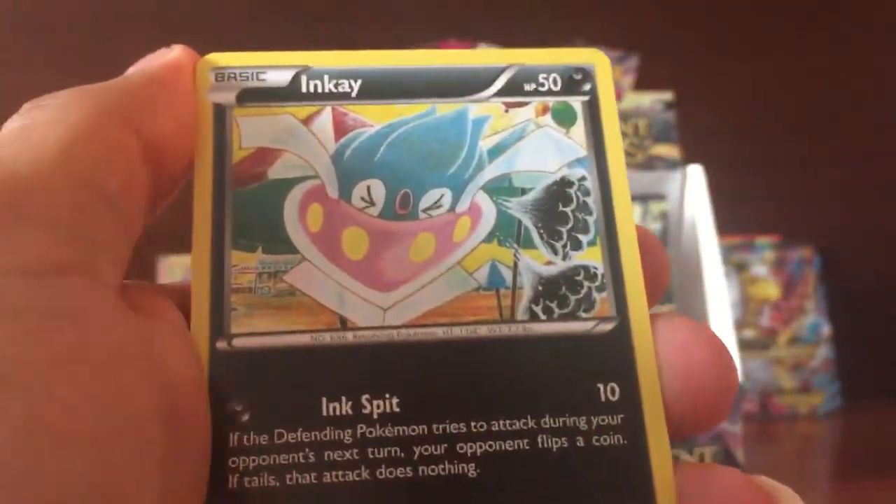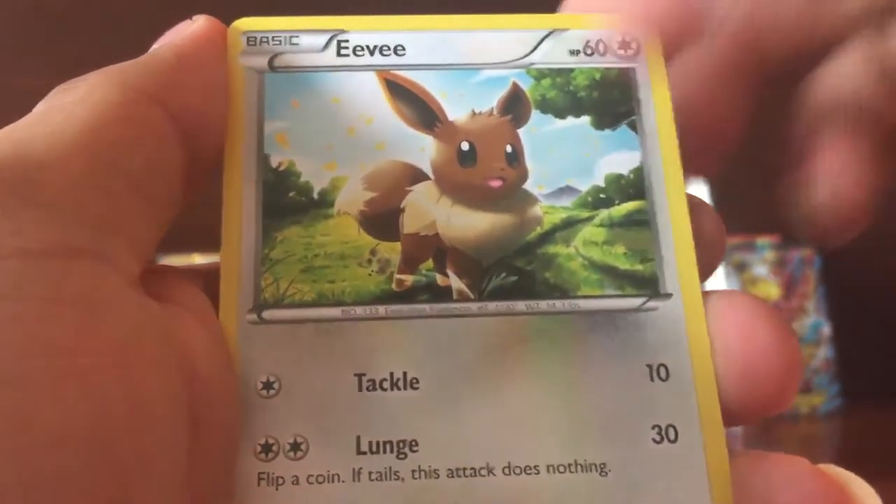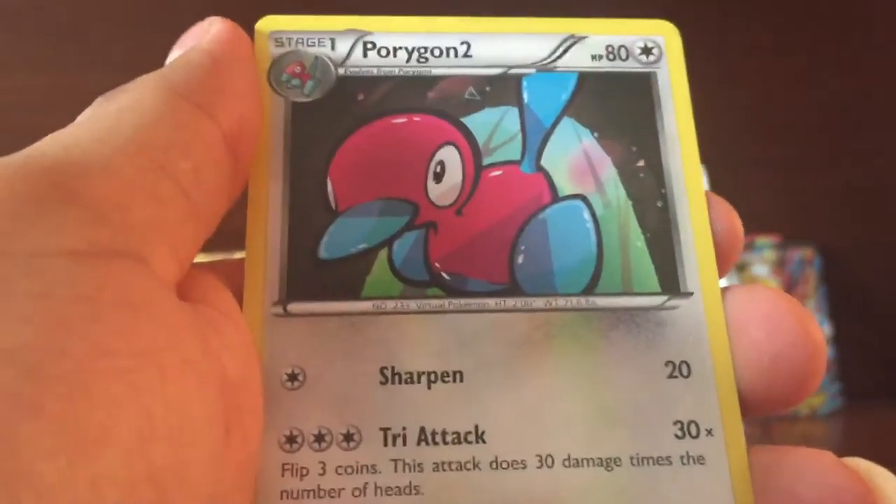Pack: Got a Relicat, Inkay, Combi, Quiru, Eevee, Glue, Paint and Roller, and Portagon 2.